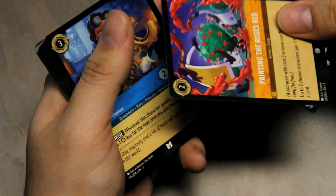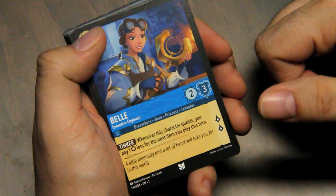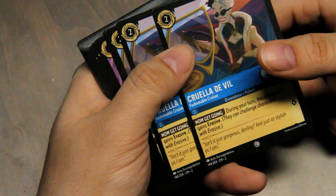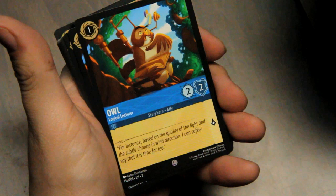Belle, Inventive Engineer — Dreamborn. She's the engineer like her father in this. Hero, princess, and inventor. Tinker: whenever this character quests, you may pay one less for the next item you play this turn. Cruella De Vil — on my turn she gains evasive. They can challenge characters with evasive but don't have the defensive benefits. Judy Hopps, Owl — Logical Lecturer. Only costs one, easy to play early in the game. Useful to have some of those for sure.